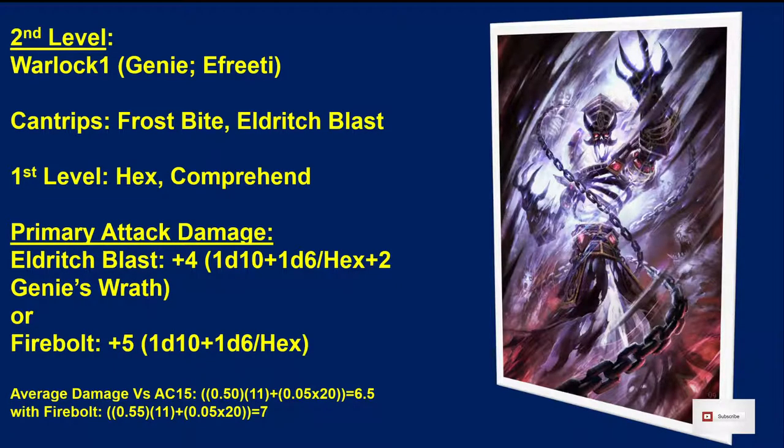We've only got a +4 to hit at this point. These statistics are calculated as percent chance to hit times average damage, plus chance to crit times average crit damage. With Eldritch Blast, to hit an AC of 15 we've got a 50% chance — we need an 11 or better. We crit on a 20, which is a 5% chance, doing an average of 20 damage. Average damage per round went from 3.6 up to 6.5 for Eldritch Blast and 7 for Firebolt because of Hex.